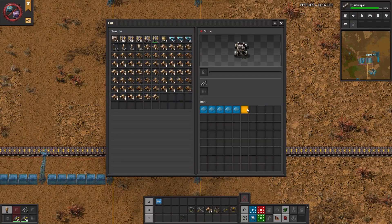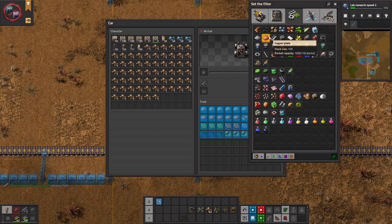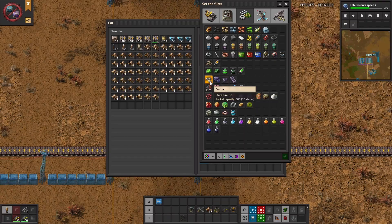Use a car as a template so that you can design the filters for the trunk to decide what goes onto your bus. You can shift right-click and shift left-click to copy and paste the filters.